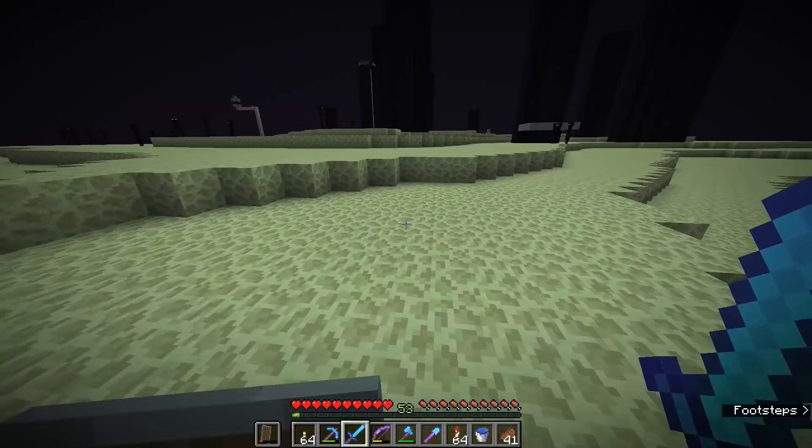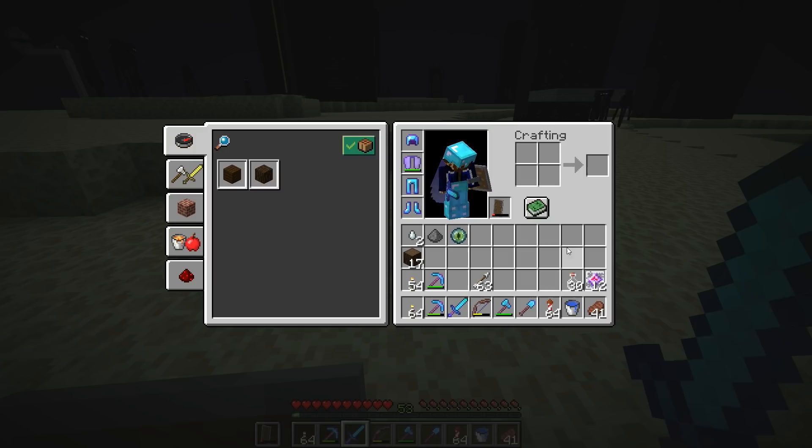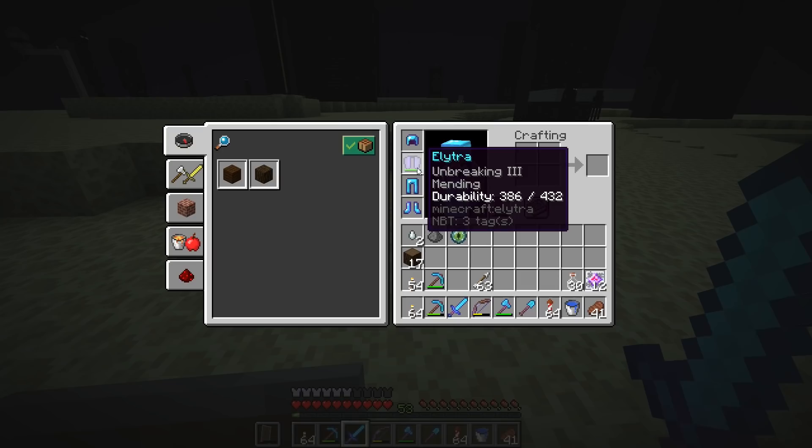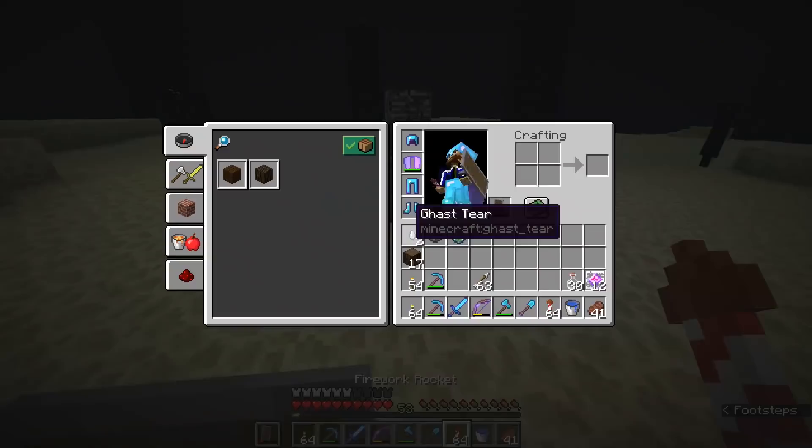Here we are back in the End once again, and you'll notice I haven't made quite as many preparations as I did the previous time around. We've got some glass bottles, we've got our end crystals, and this time I'm wearing some elytra with Unbreaking and Mending. I've got a bunch of fireworks, my sword, and my infinity bow. I think I'm pretty well kitted out already.